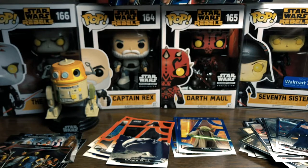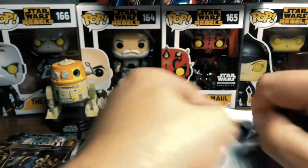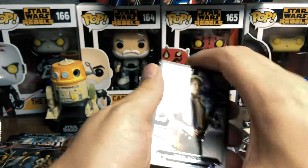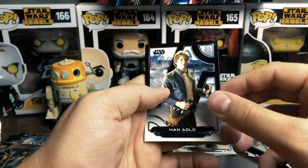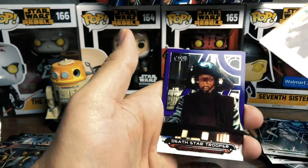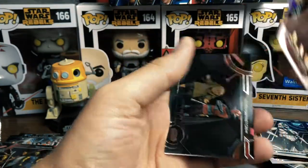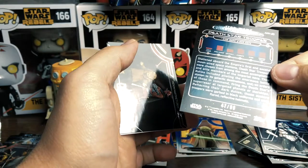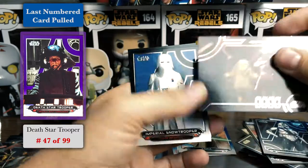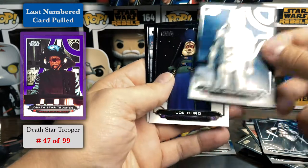We still have a ton of packs to open and we've already found cool cards — we got a Thrawn, we got a sketch card. This is like fueling the addiction. Solo, you scoundrel! We got Commander Gree, that's awesome. Poe Dameron. And a purple Death Star Trooper — that's gonna be a numbered card. It's 47 out of 99! I am on fire. And we got a Snowtrooper card.